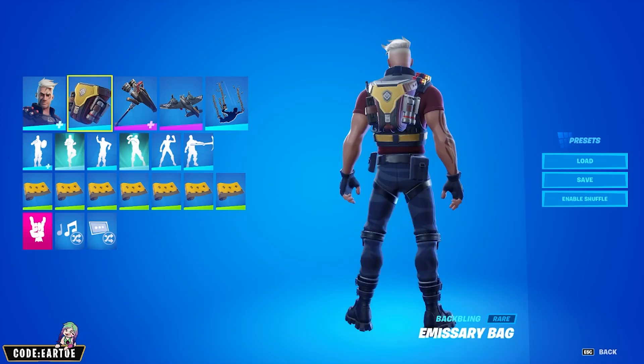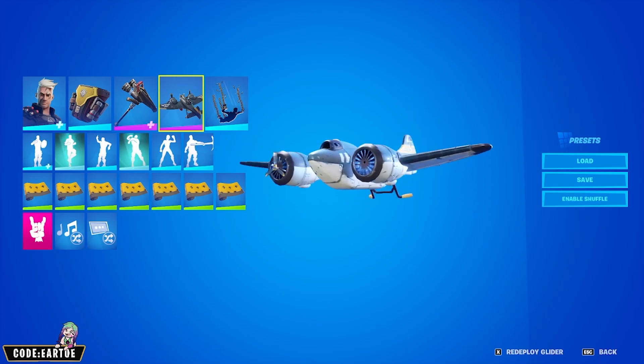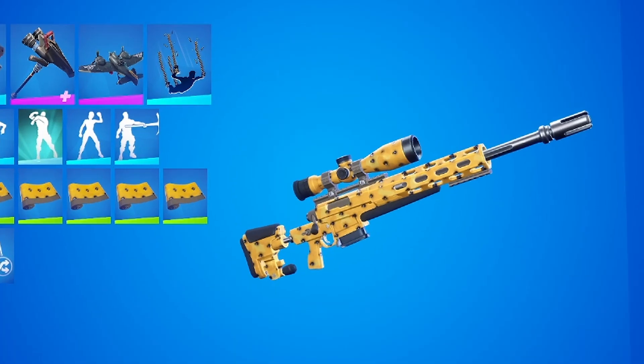Moving on to the next one — we have a combo for the Assault edit style. For the back bling, Emissary Bag; for the pickaxe, Mauler; for the glider, Saw Bomber; for the contrail, Ballistics; and for the wrap, Paul Sign Hornet. Let's see how this works in-game.